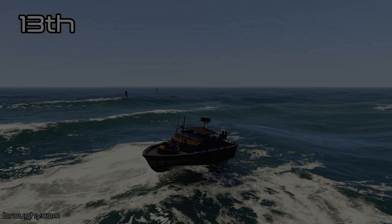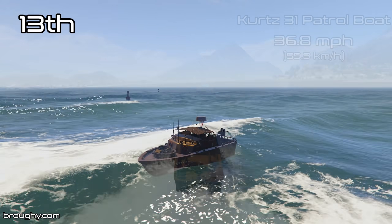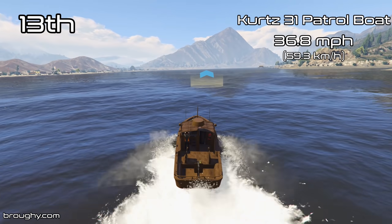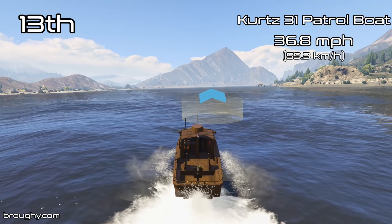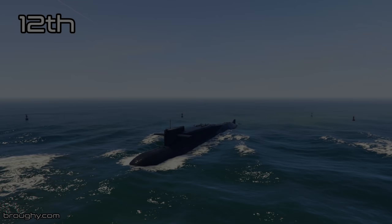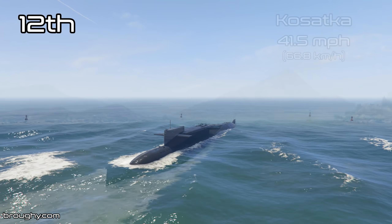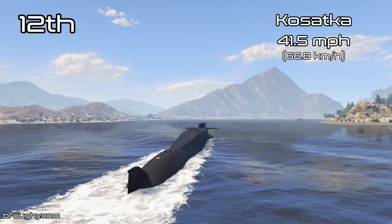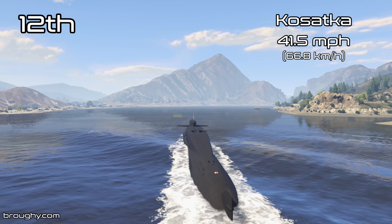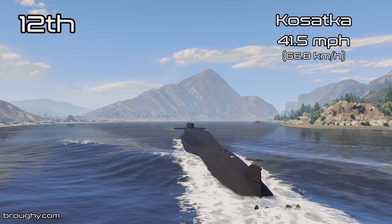One of those vehicles was raceable, but as always I test everything, and as we're seeing here with the patrol boat, it's not very quick. As we saw earlier on in the video, the Avisa is the slowest boat now in the class in terms of top speed. It wasn't the slowest in terms of lap time because it can corner better than the tug, but finally the tug is not the slowest vehicle in the boats class, at least when it comes to top speed. Obviously the Casatka here in 12th place — surprise that that's drivable — but you're going to go 40 miles per hour if you do drive it.